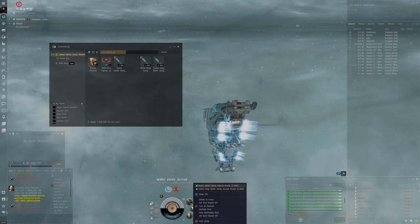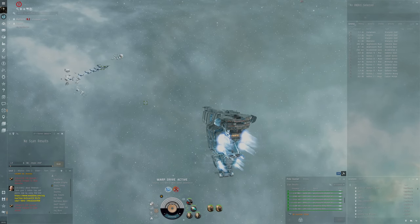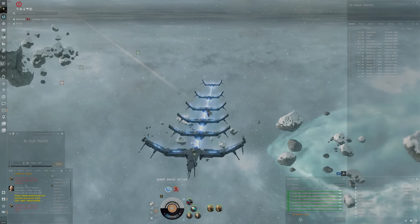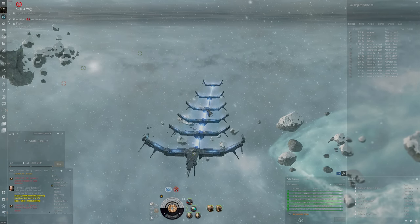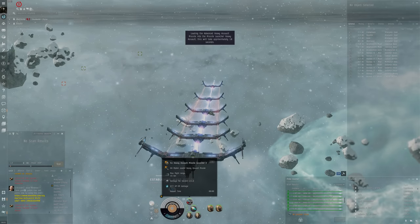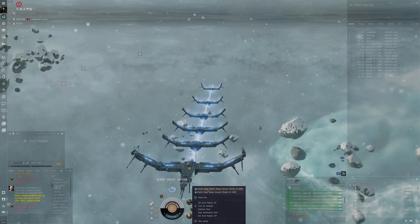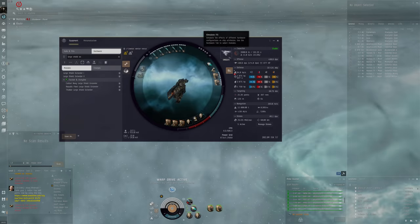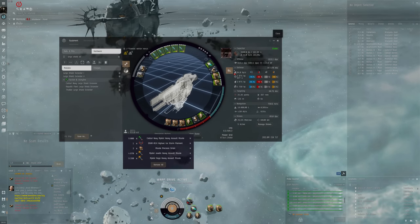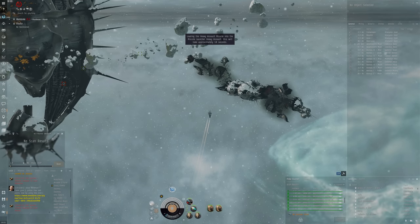Let's check ammo options — Caldari Navy or Mjolnir. I'll use the D-scan to keep an eye on nearby ships. Checking the fitting simulator: Javelin gives 400 DPS, Caldari Navy gives 600 DPS at 30km range. We'll go with Caldari Navy — I think that's going to be better against the small stuff.